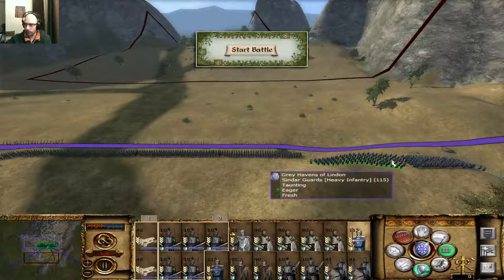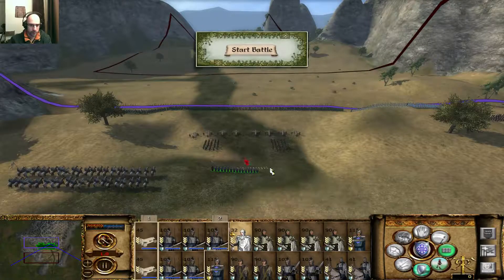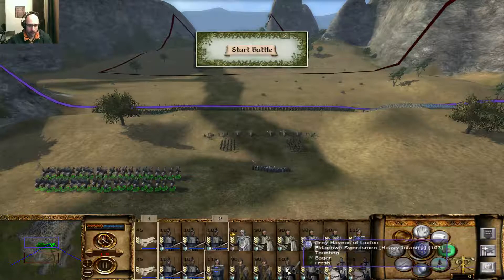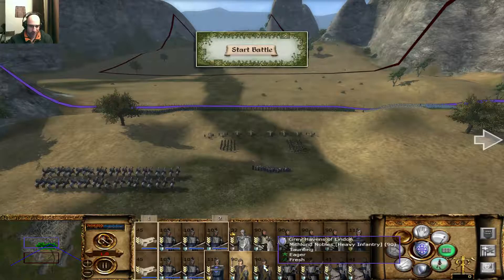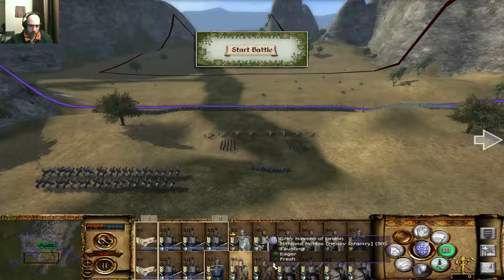There you go. And the Fallest Lord. There you go. I need these guys to survive. So Swordsmen, Nobles, and the Swords of the Regent. So let's get the Mithman Nobles with two smiths.